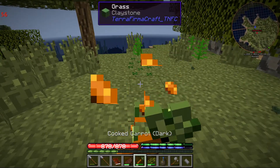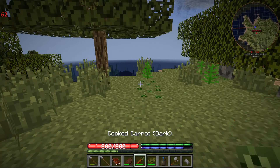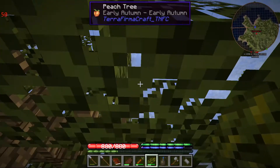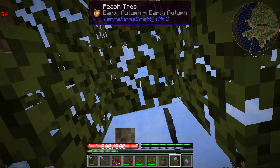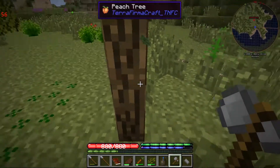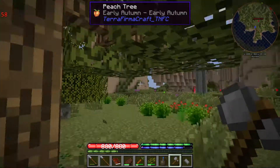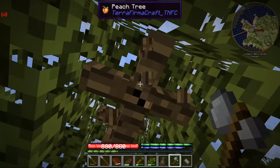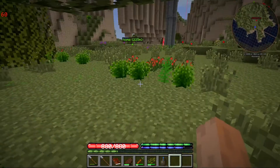I'm going to have a little munch of carrot — perfect, 880. Good, some meat to top it up. Now we're going to see about getting a sapling. Peach tree! Oh, I'd love to have a peach tree. I like peaches. Sapling, sapling... no. Oh no. We didn't get a sapling. Hmm. That's not great at all. Now I've got to find another fruit tree.